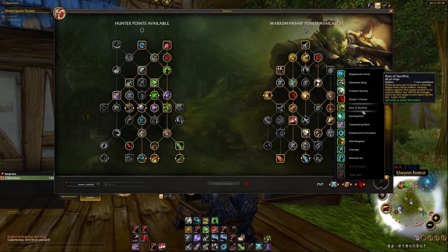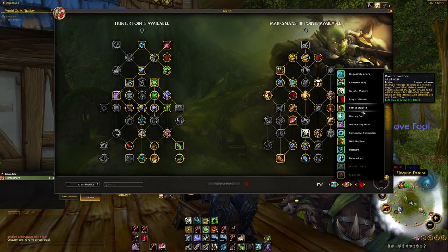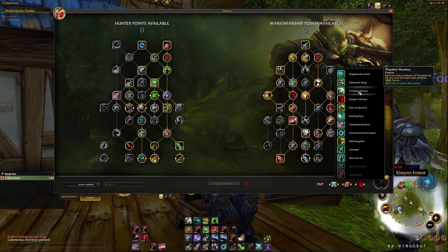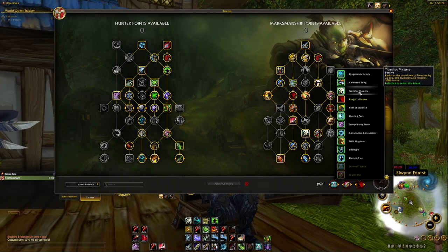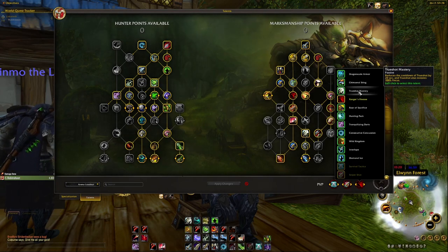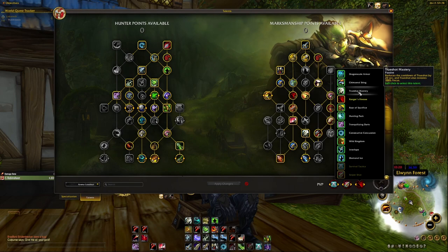If you run without a pet don't take Roar of Sacrifice. Instead I'd suggest Trueshot Mastery — it reduces your Trueshot cooldown and gives you 100 focus when you pop it, so you don't have to worry about planning your focus before Trueshot. Without Trueshot Mastery you really need to watch your focus bar and try to be as high as possible before using it. With this talent you just pop it, get 100 focus, and blast away. There aren't too many other great picks beyond those.